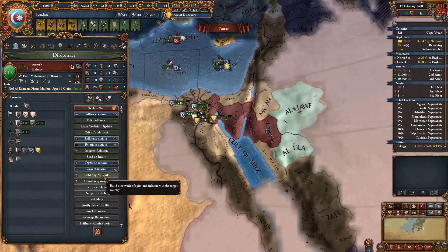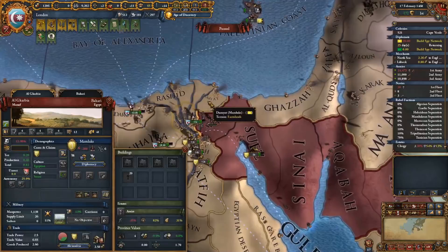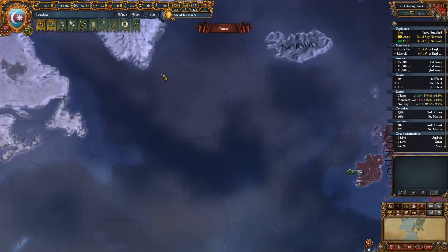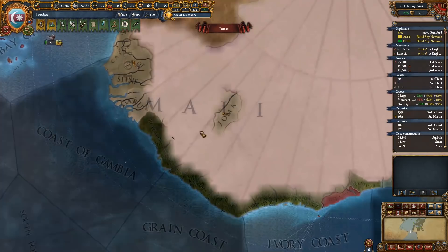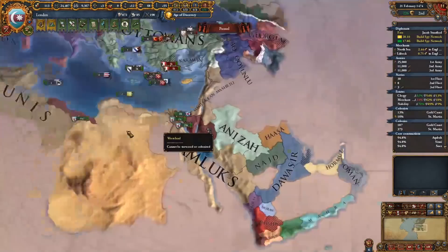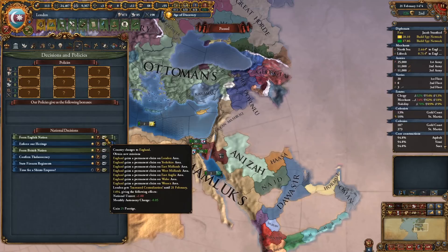From here my plan is to snake across Arabia towards India. Unfortunately during the time it takes for me to core my provinces, the Mamluks decide to diplo-vassalize Aniza, which would cause me to truce break to complete my plan. So I decided to wait the 10 years until my truce is up, and during this time I begin colonizing the Caribbean to give me colonial range on Manhattan and Panama. Colonizing Panama will allow me to colonize the province adjacent to it, which has a port on the Pacific side of the continent — this will eventually give me colonial range enough to get San Francisco.